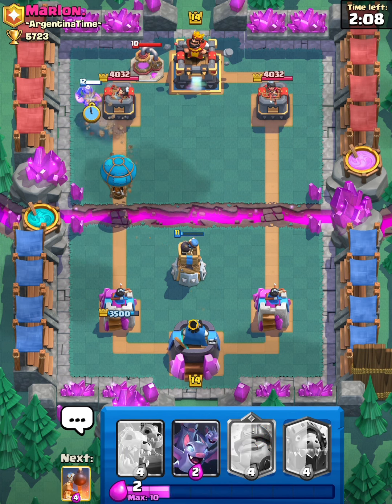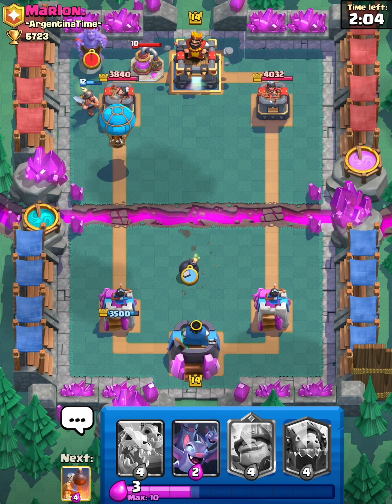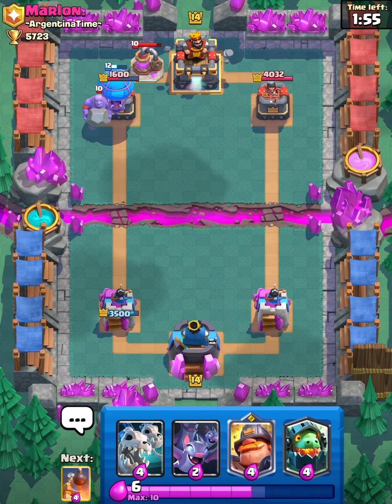Okay, he places an Elixir Pump. This is definitely a beatdown deck. He has a Bowler. Does he not have anything for the Balloon? That is tower down — if he doesn't have anything for the Balloon, that is tower down. Nice.